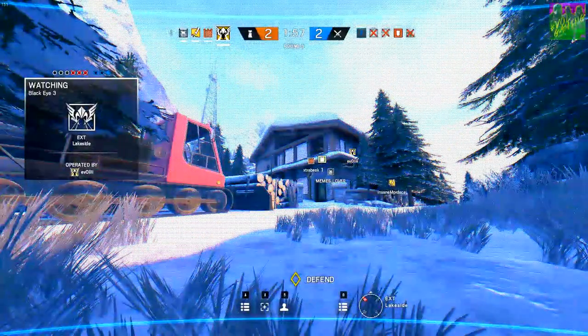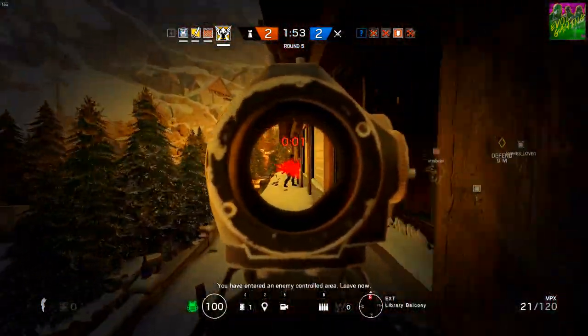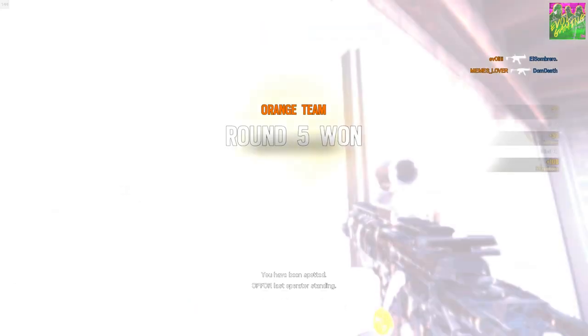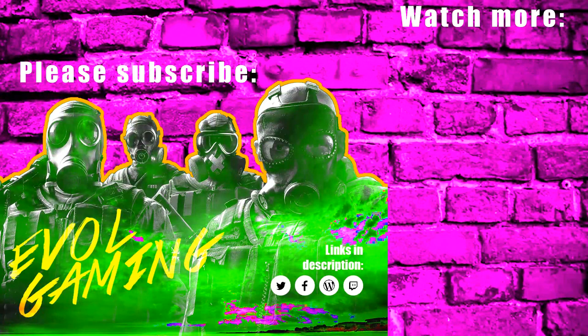The Bandit and Pulse combo towards the balcony, and Mira watching the hallway, was extremely powerful for holding the top floor. When you combine that with all the holes they had in the floor, it was very hard for Playing Ducks. I really hope that you enjoyed this video and I will be back with more Rainbow Six Siege guides and tips just like this one — so don't forget to hit subscribe here below, and I will see you next time.